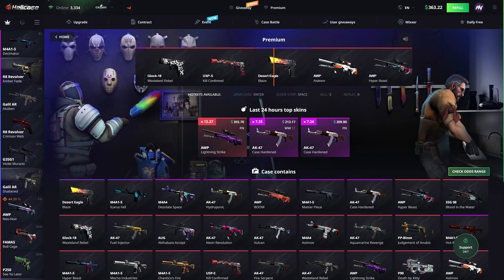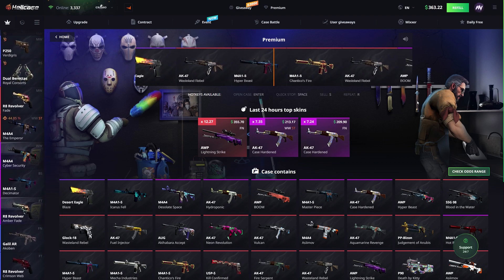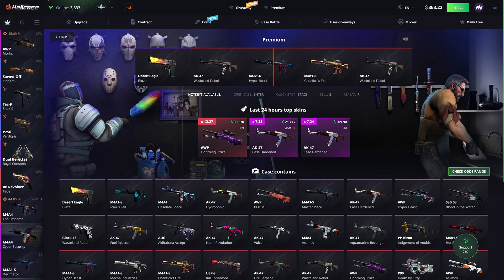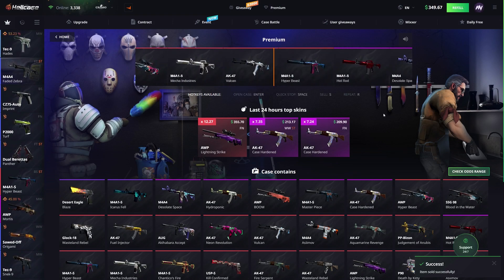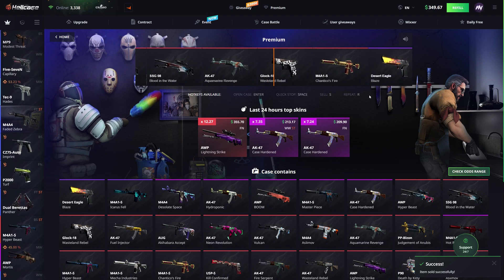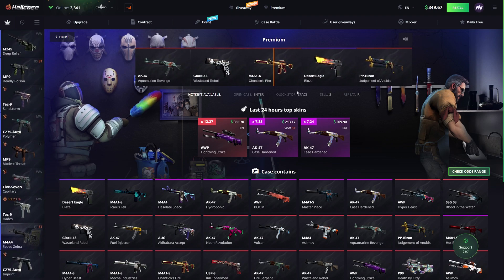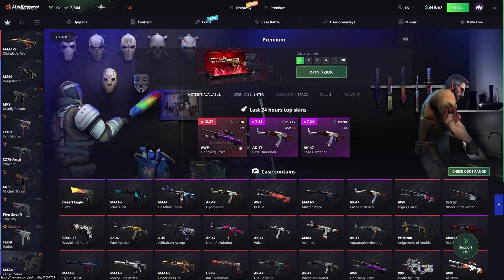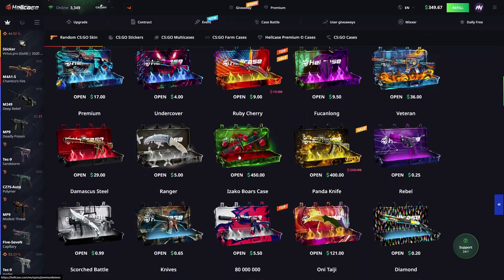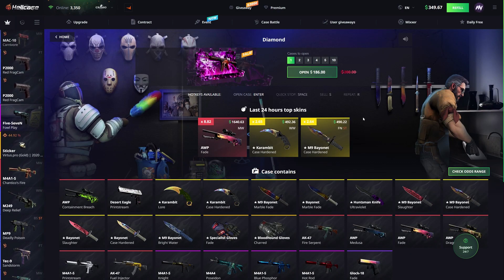Premium case without a case battle — let's see if it yields some better luck. $15. That's not good at all — battle-scarred. Let's open again. I think we're gonna do two diamond cases. The diamond case feels like the best bang for your buck for an expensive case. If you open the $400 or $450 case and rip with a $50 item, it's over. Whereas with the diamond case, a $50 or $100 item isn't as big of a loss.